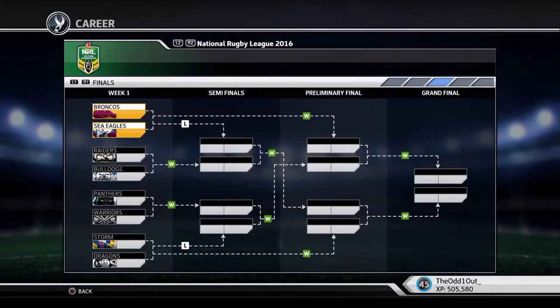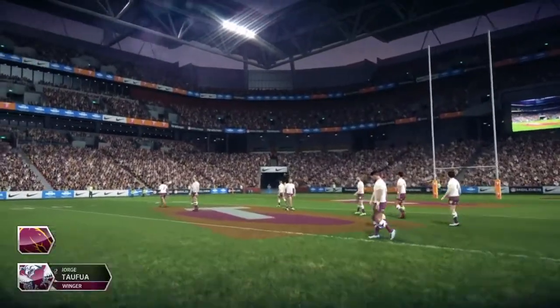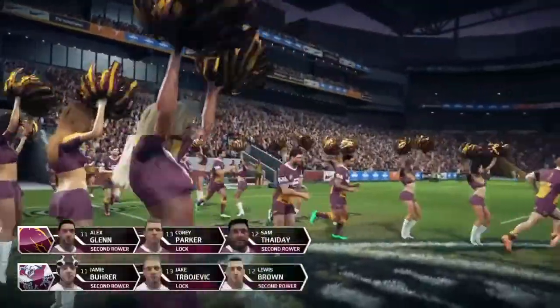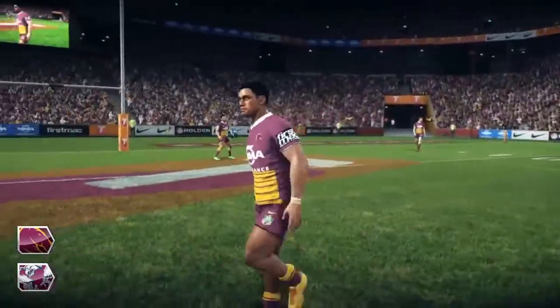Welcome back to another Agile Guy 3 career video. It's finals time and we've got Manly here. Basically if we win, we advance to the preliminary final, and if we lose, we play the winner of the Bulldogs and Raiders game. Looking at the lineup, both teams seem to be at full strength or close to it, so it should make for an interesting match.